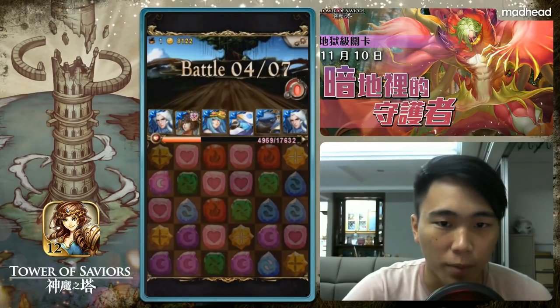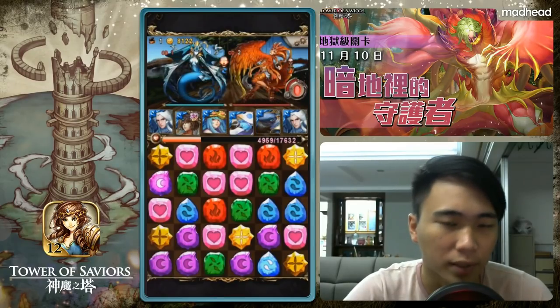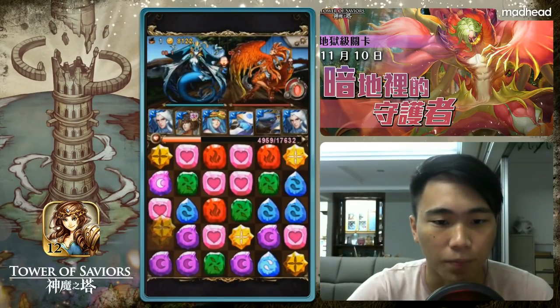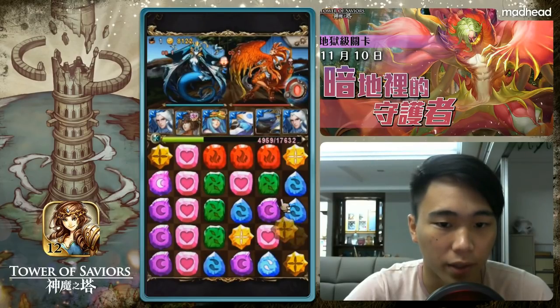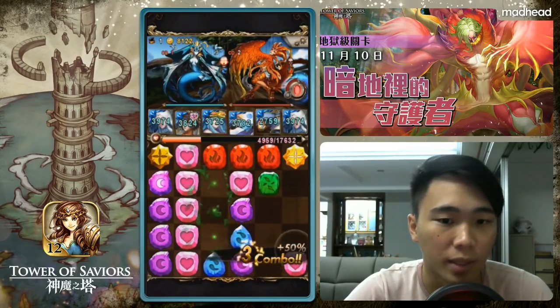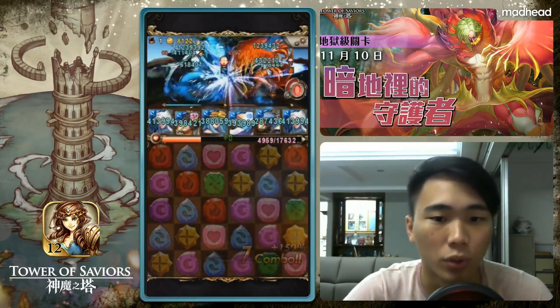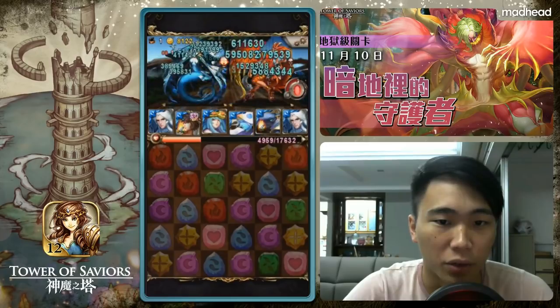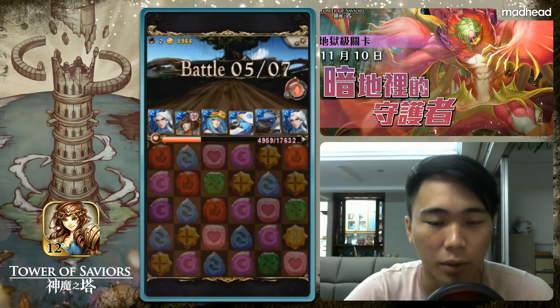Moving on to battle 4 out of 7, this is more of a secondary storing stage — but not too much, because this elf has very tanky HP as well as decent damage. I prefer not to store here to be honest, so just go full attack and take down battle 4.